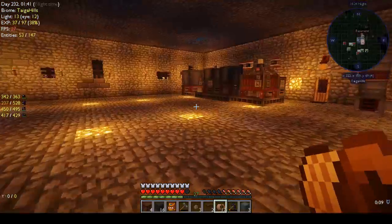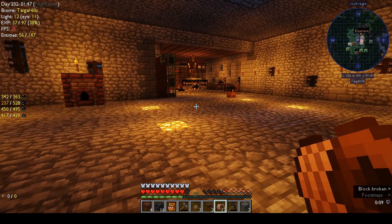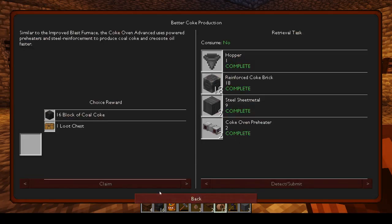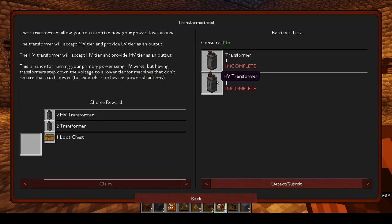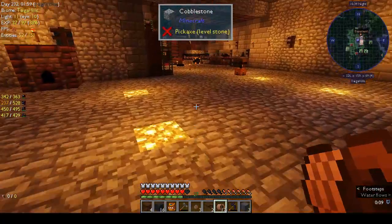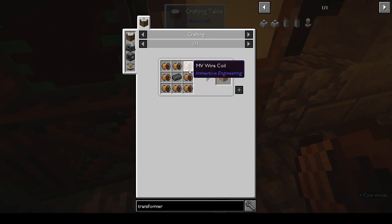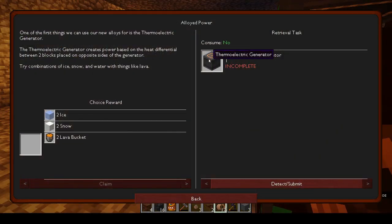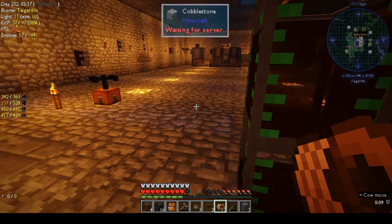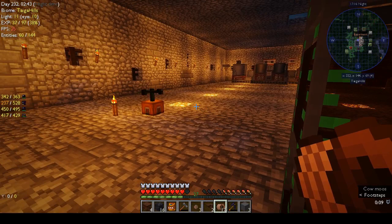What do we need for transformers? Let's see if we can make those this episode. We need to make two transformers. How difficult is it? We need an electrum coil block, so we need to make the alloy. Electrum is gold and silver. For HV we need HV wire which is steel and aluminium — and that is done.